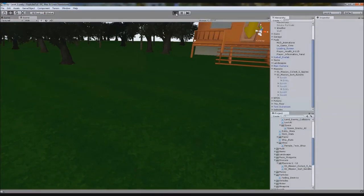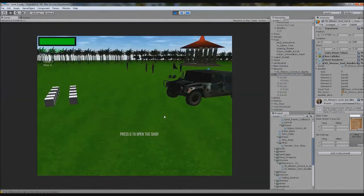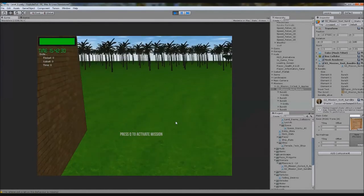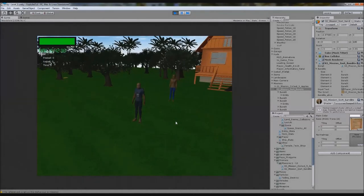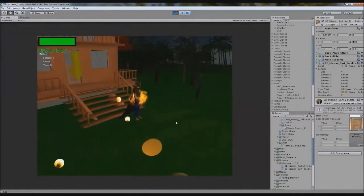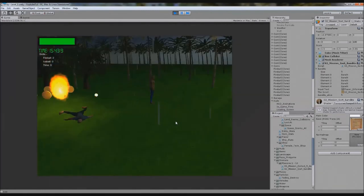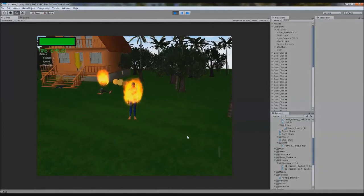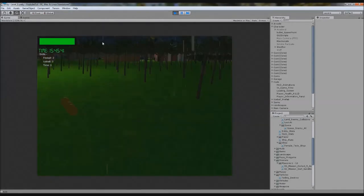We click play, find our mission — bandits_alive equals five. We go up, press Q, begin quest, zoom up using potions to get there faster. The bandits are here. We start shooting them. On the last bandit it still shows five — my Unity was crashing. We shoot the last one: mission complete. All bandits have disappeared, we've got our money collected. It works perfectly.